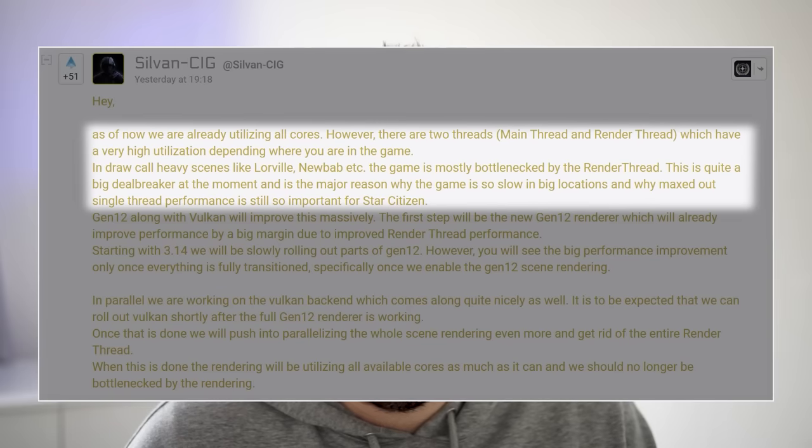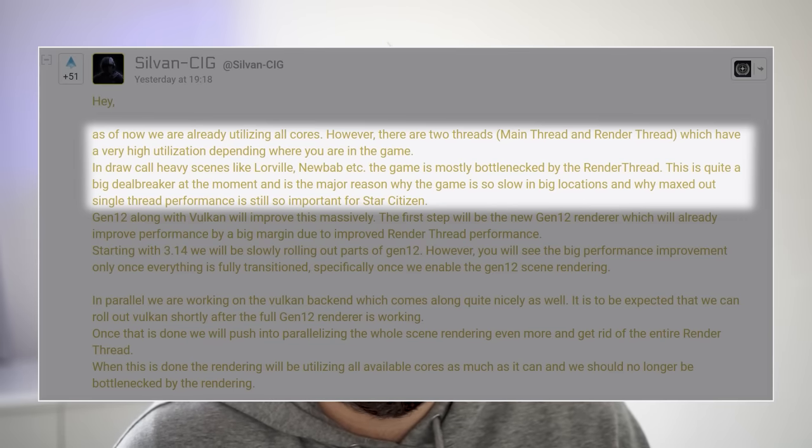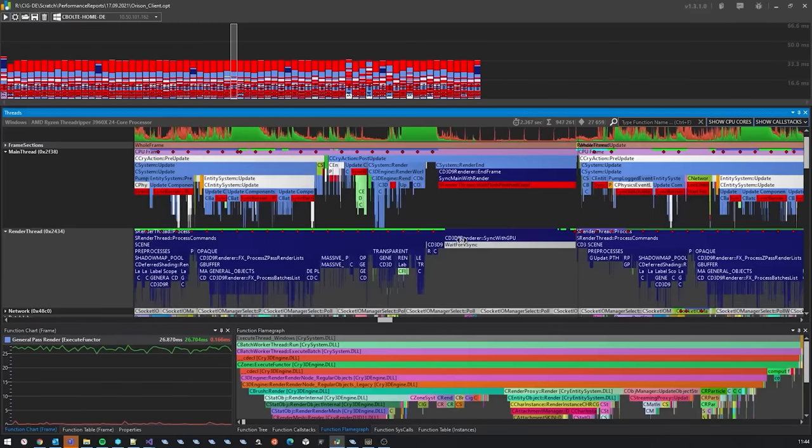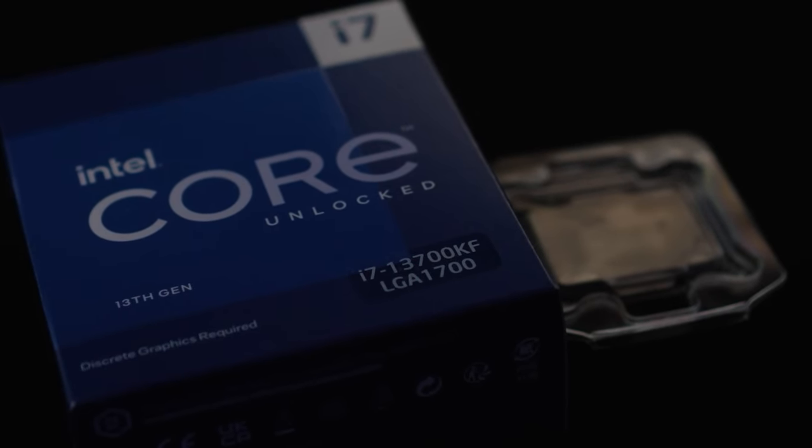Let's start off with the CPU because Star Citizen is very heavily CPU-bound in most parts of the game. To get a little technical, Star Citizen's engine is heavily reliant on its main thread, which does a lot of game logic, and also its render thread, which is concerned with rendering each frame. Even though CIG have done a lot of work to spread CPU work across multiple cores, those two threads are still often the bottleneck.